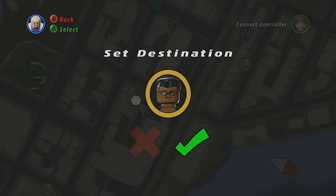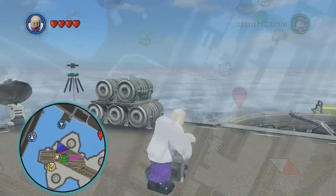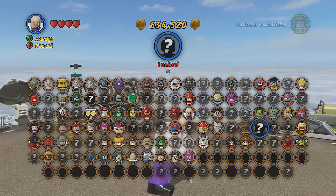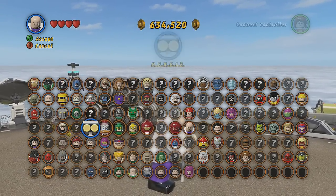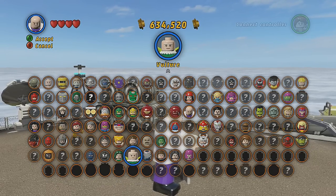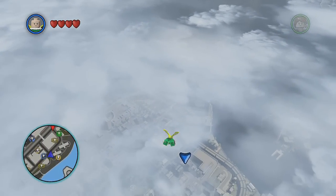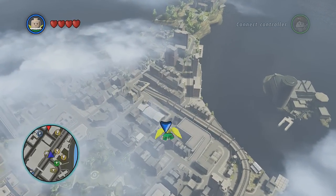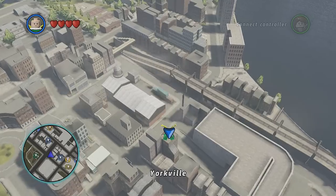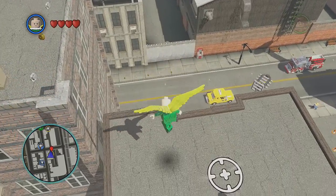I think this is Blade — that better be Blade. All right, we're gonna go check out Blade and see what he's all about. Let's use Nova — see something different. I'll use Vulture, he's been neglected. Let's go over to this character I believe is Blade. Once you finish this game there are tons of things to do after beating it, and this is what I like about these LEGO games — the free roam brings the playability back.